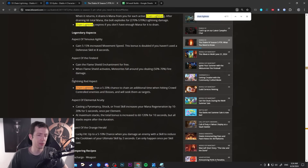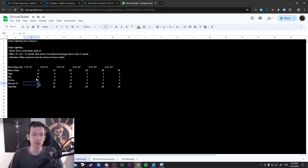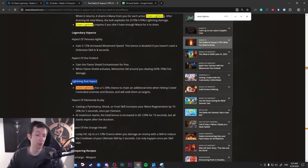There's also a new chain lightning aspect called the Lightning Rod aspect, where chain lightning has a 5 to 20 percent chance to chain an additional time when hitting crowd controlled enemies and bosses. I'm not really sure how this is supposed to work with the Axial Conduit. This is a new aspect coming in the same season, so I guess the idea is they work together. But you're still limited by how often it can drain mana from you — limited to just 11 trips total. I believe both these aspects are mostly relevant for AoE damage, not boss damage. I'm pretty pessimistic about both of them.